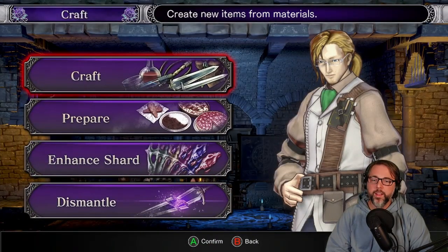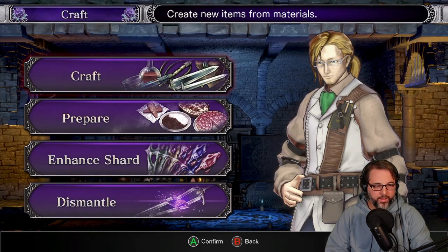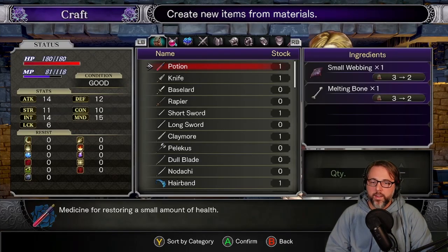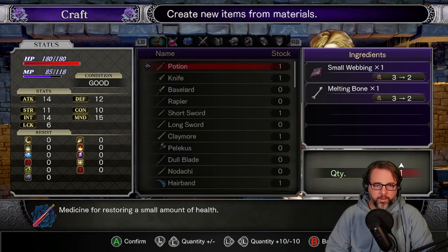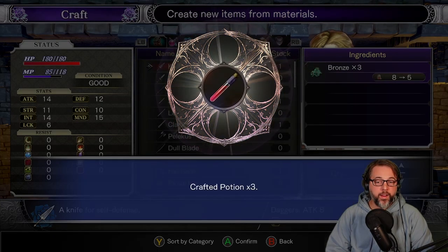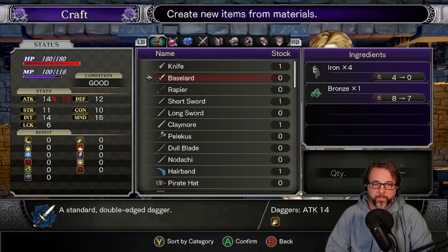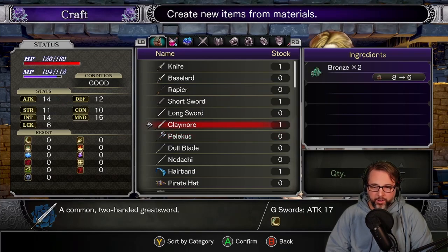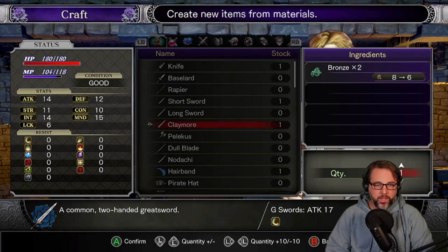It's a crafting system. The audio is a little too loud, let me know - that music sounds loud in my headset. Craft a potion: small webbing, melting bone. Cool, I made potions! Oh, you can upgrade your stuff too. Common two-handed greatsword, attack 17. I'm not sure what that does to make it better.